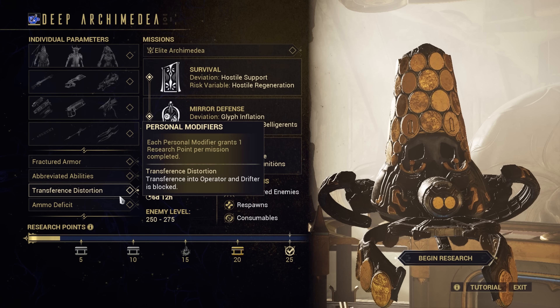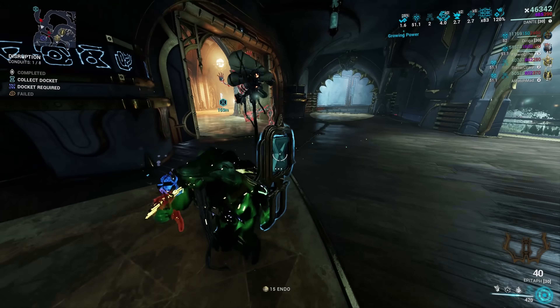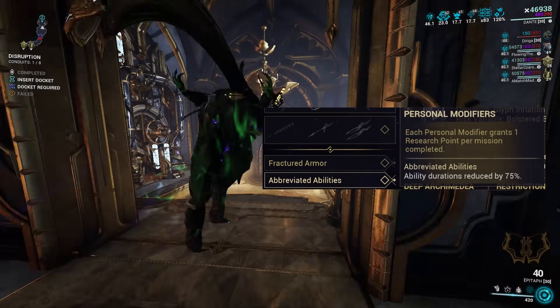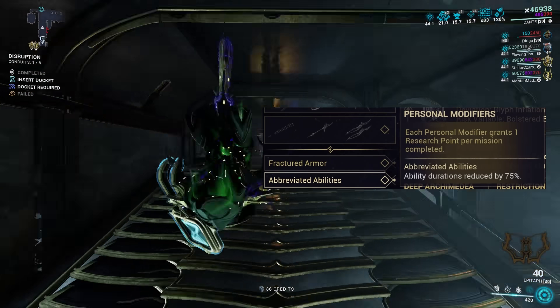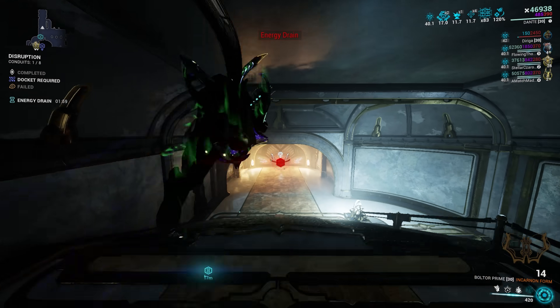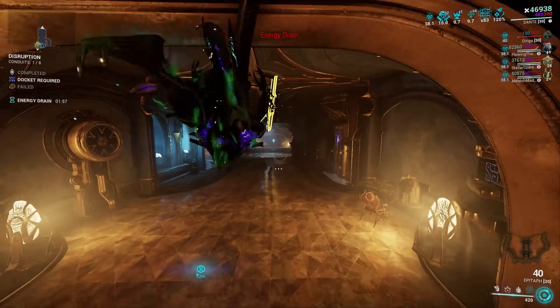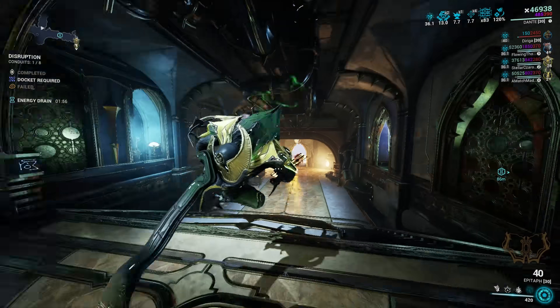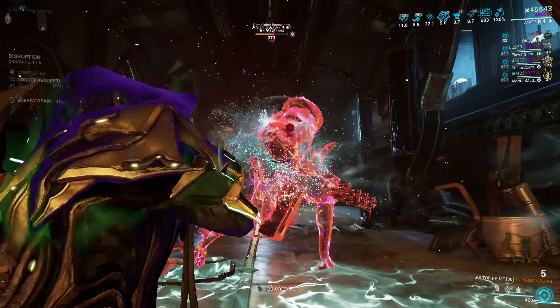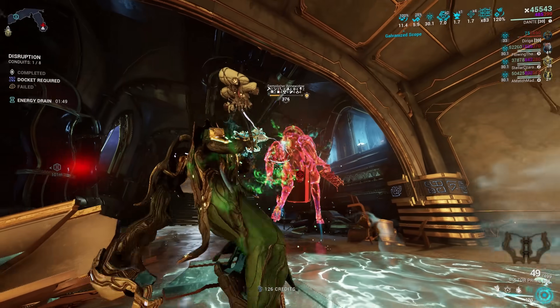Transference Distortion, a personal modifier, will prevent switching to Operator and Necromech, including disabling Last Gasp. Similarly, various others can be navigated with careful loadout selection. Abbreviated Abilities, which reduces all ability duration to one quarter of their modded values, can be bypassed by simply not using duration-based abilities — for example, using charge-based abilities like Mesmer Skin, fixed duration abilities like Crucible Blast, or toggled abilities like Gloom, if you have the energy to support it.